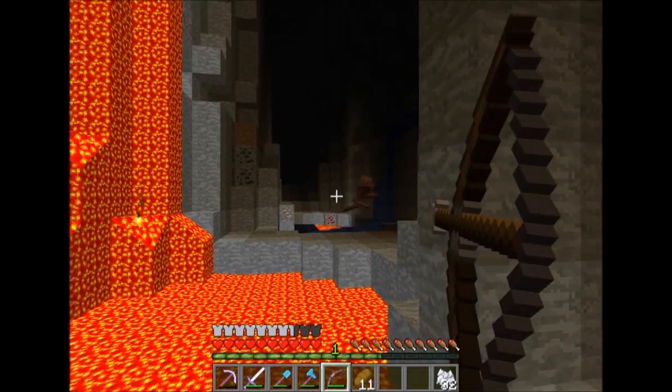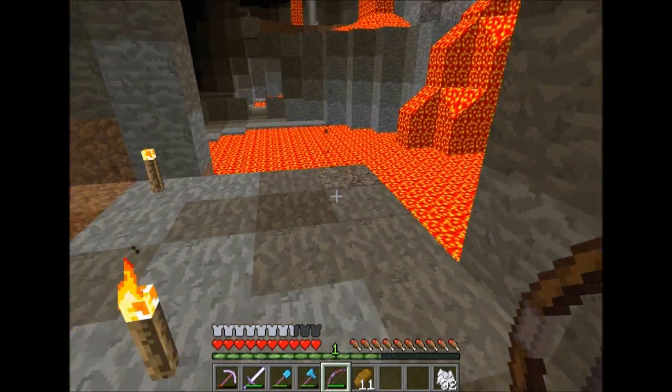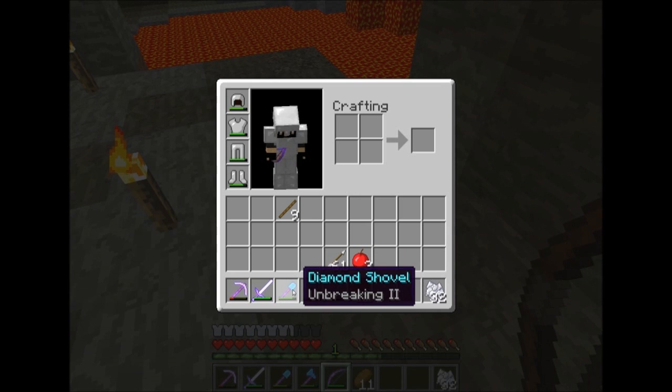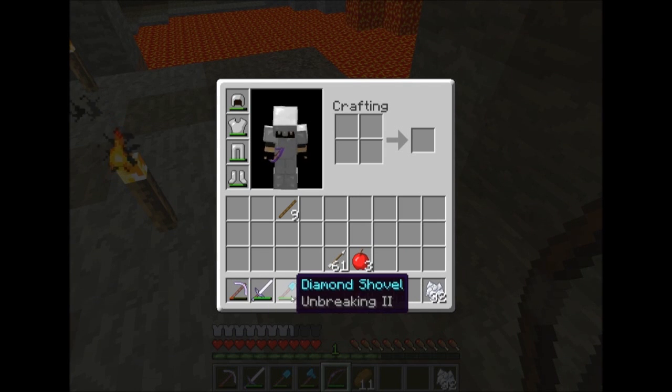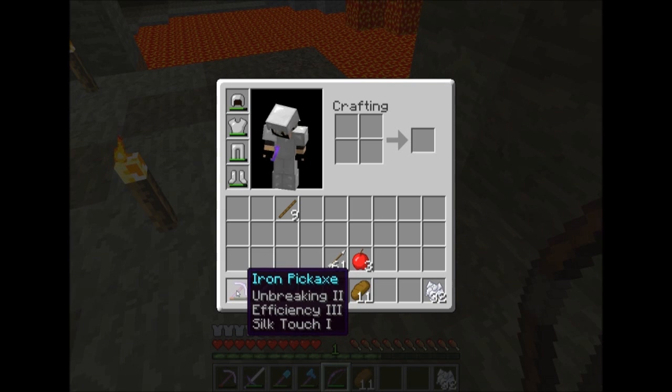By the way, you can tell I enchanted some stuff. I spent some time at a spawner. A Power 4 bow, Efficiency 2 axe, and a Unbreaking shovel — most of you don't like that. A sword with Sharpness 5, Knockback 2, Looting 3, and then a pickaxe with Unbreaking 2, Efficiency 3, Silk Touch 1.